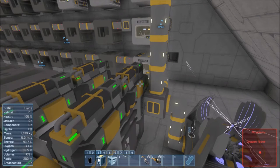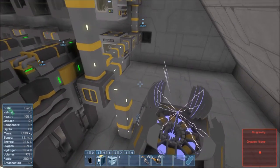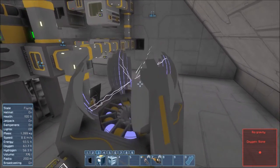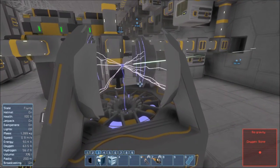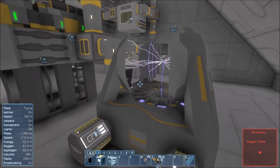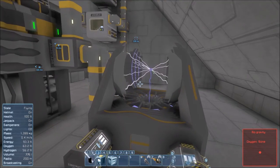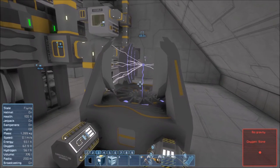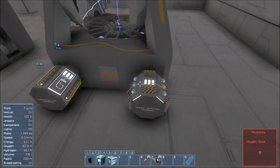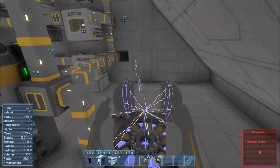Greetings Earthlings, my name is Zero Jake and welcome back to Space Engineers. Last episode we built a nanite factory and I managed to get it working. It wasn't welding anything before, but restarting the game fixed that. I've also added a speed upgrade so that the nanites will move significantly faster.